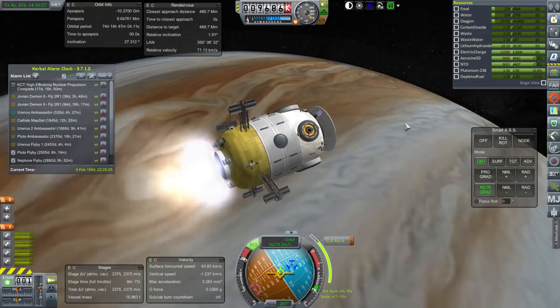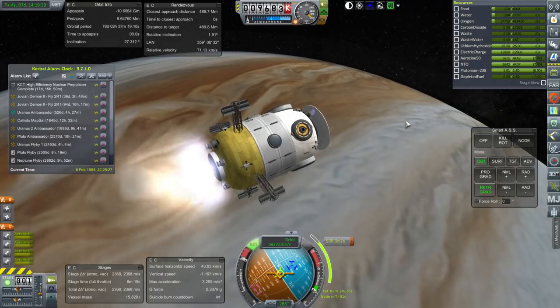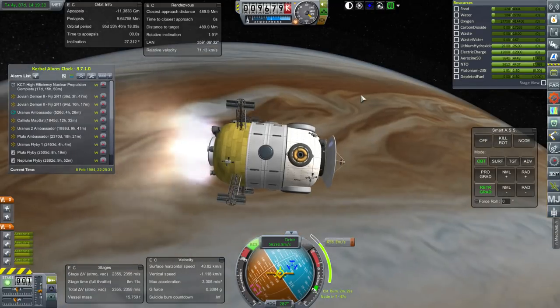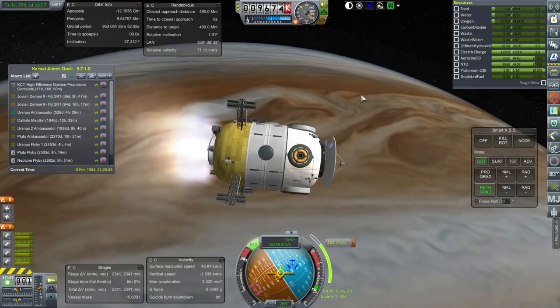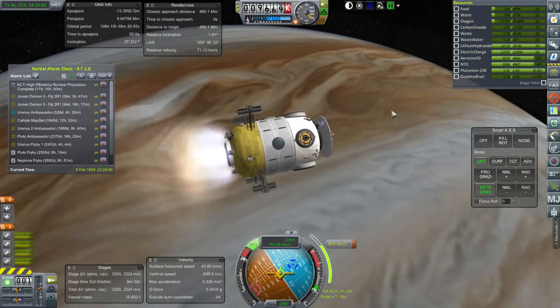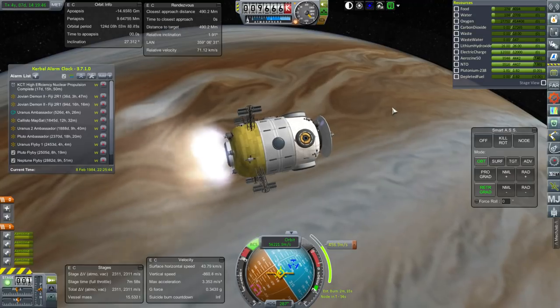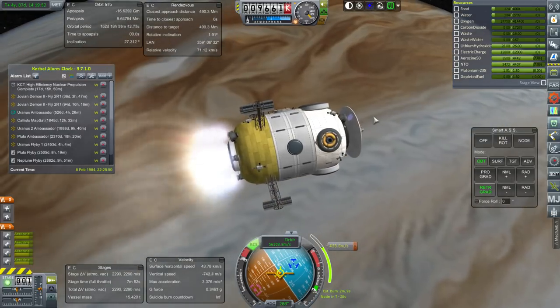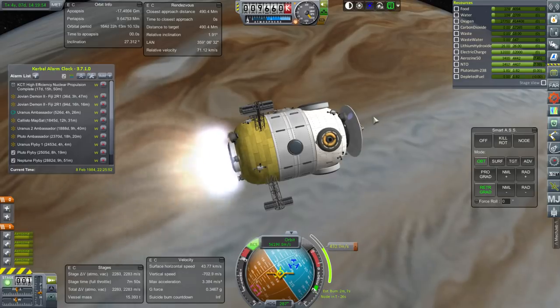We'd have to send supplies over separately, and a lot of it. Any stay around Jupiter is going to be a long stay — well, not really. There'd be a trip back every year, so it's actually not as bad as Mars. It's actually the trip to Jupiter and the trip back that take a lot of food, water, and oxygen, not the stay around Jupiter. Which is good, because staying around Jupiter for a long time is not great for health as far as radiation is concerned.